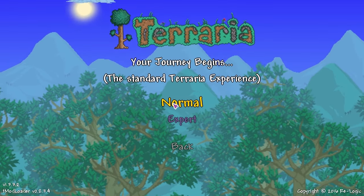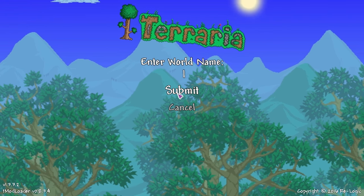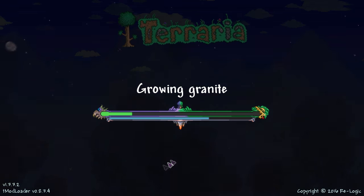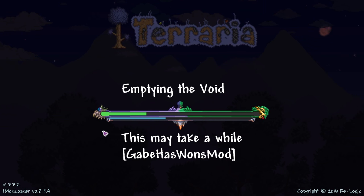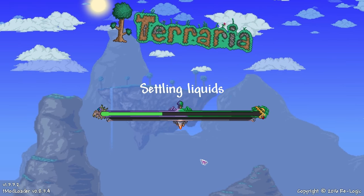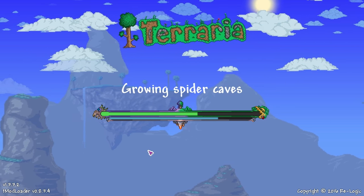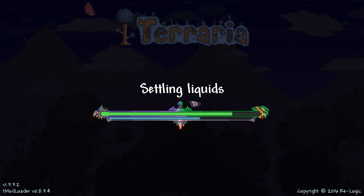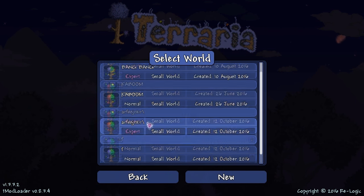I just want to show you guys quickly before I end this off — while you're generating the world, it will actually say which mod is generating that part of the biome. I don't know if it says for Thorium, but for the Gapes of Wands mod, yeah, there it is right there. Maybe it does for Thorium too and I wasn't paying attention. But that's a really cool feature. Looking at this trying to see if we see anything about Aquatic Depths — oh, there you go, there's something, some little things there.